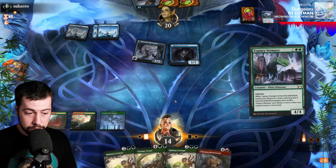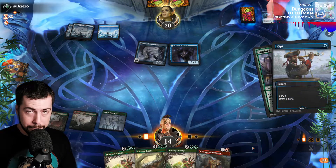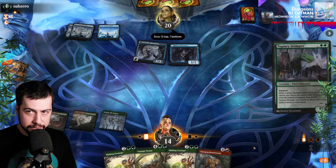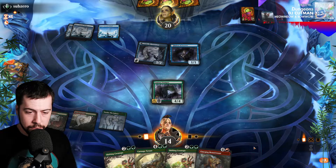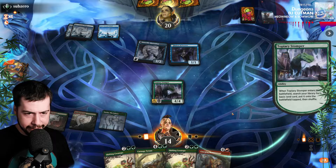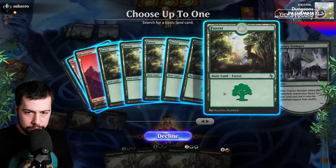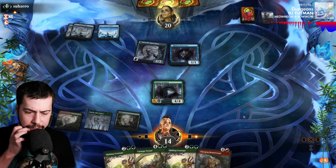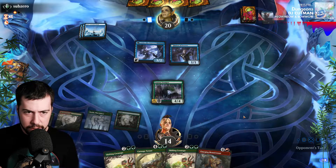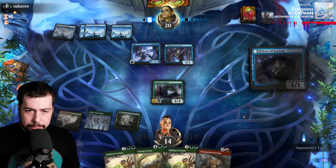We got Boseiju. Hopefully Topiary gets going — seems like that's going to be the case. At least we can start getting the Shiftings next turn. If we can get to fifth land, we could play the Shifting and just threaten Reach to block the Insectile Aberration. Man, that would be sweet.